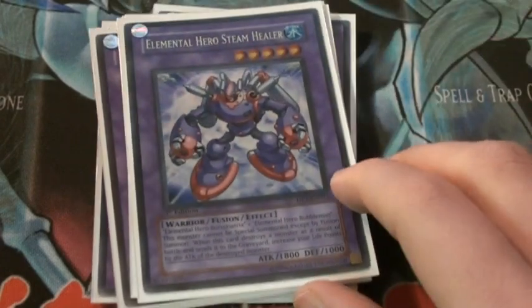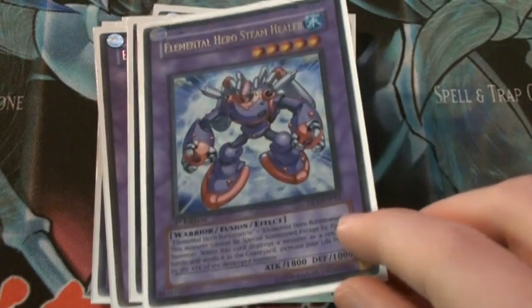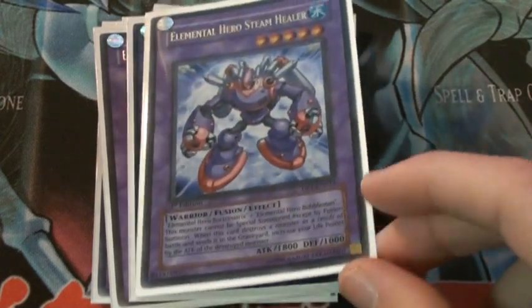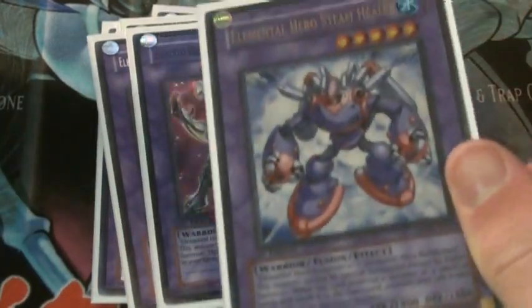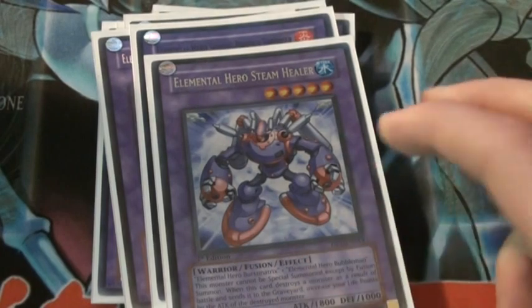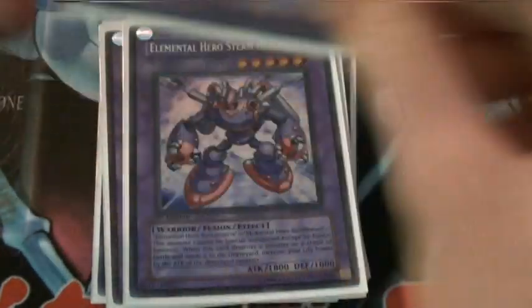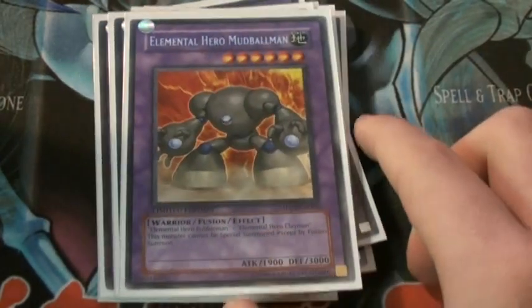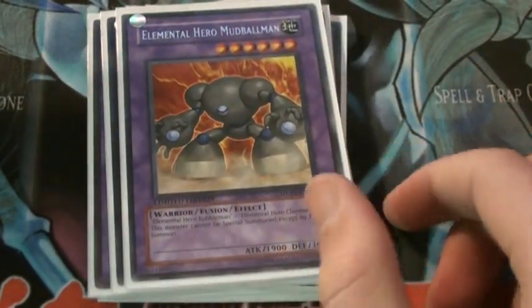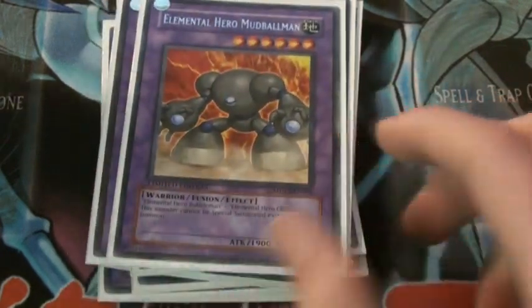Steam Healer — you'll probably not even use this that much, but it is a good card to have. Basically, if it destroys a monster, that monster's attack points go to your life points as healing. It's pretty weak though — 1800 attack — probably not worth getting out but it's alright in some situations. Mudball Man is a fantastic defender. It has no added effect, just 3000 defense, and it's good to just sit there.